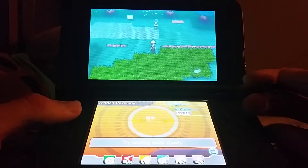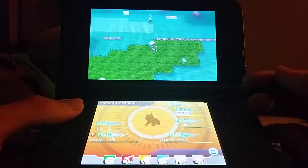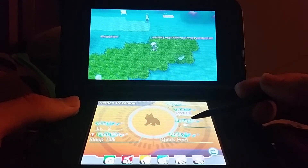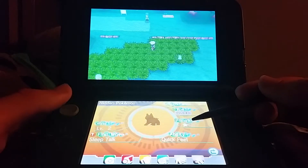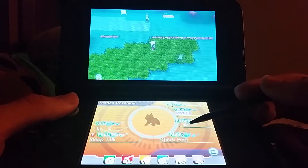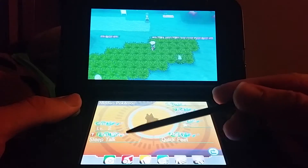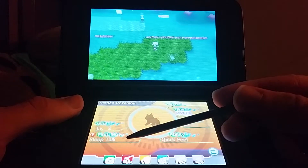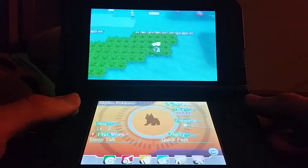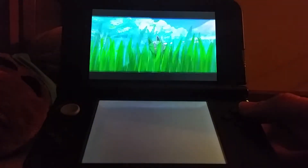This is a Poochyena here — you know, because of the tail. My search level's six. See, this shows that it has a potential of one, so one of its stats is going to have perfect IVs of 31. It tells you the ability here, dark type, level two, and its first move is Sleep Talk, which is pretty nice. So now I think we're going to catch this one because it knows Sleep Talk. That's nice.